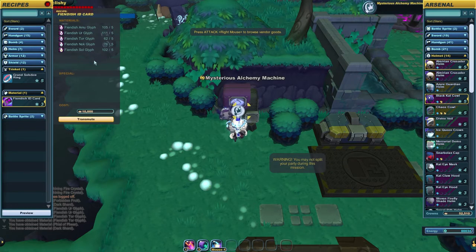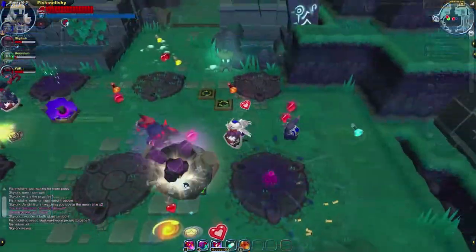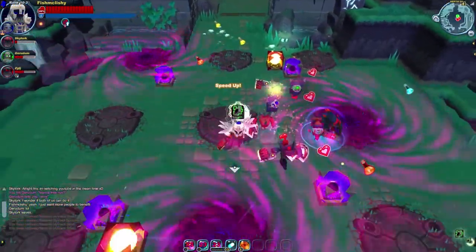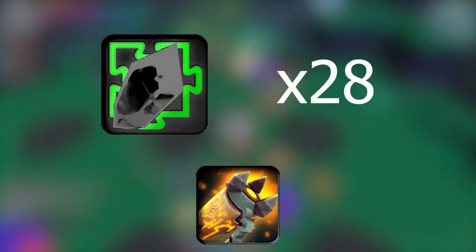Before tackling the mission, be sure to grab a party, as this mission is no pushover. After each Tortodrone is defeated, be sure to smash its corpse to get your ancient shells. To craft one Tortodrone Gun, you'll need a total of 28 ancient shells.